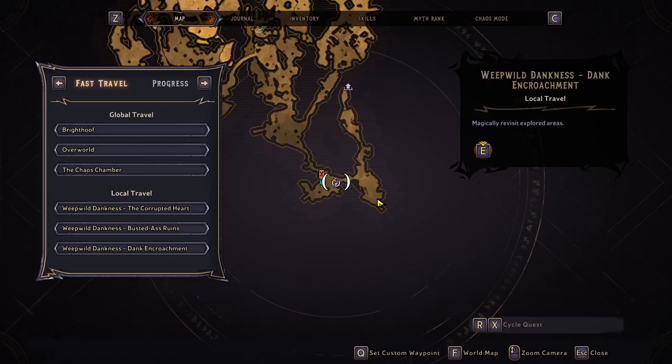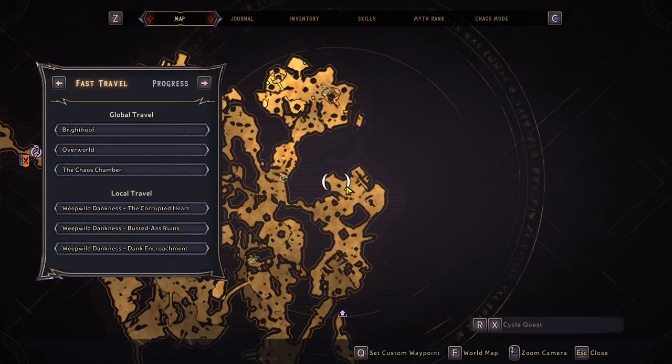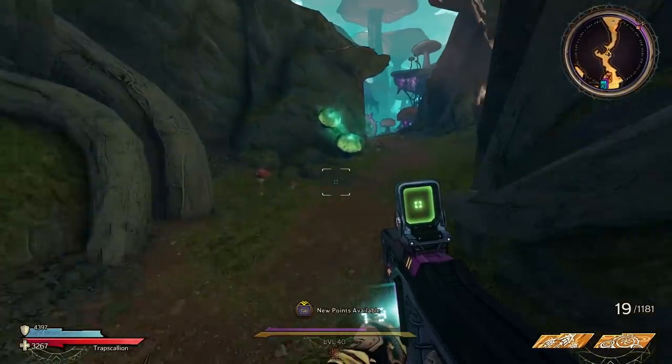To get this gun, you want to head over to the Weepile Dankness at the Dank Encroachment. We're going to head all the way over here on the map — it's a little bit of a ways, but once you get over here, you're going to find an enemy known as Mushroom Healer. He is the guy who's going to drop this gun. The cool thing about this farm is you don't have to do any side missions or anything like that — he just spawns naturally in that location.